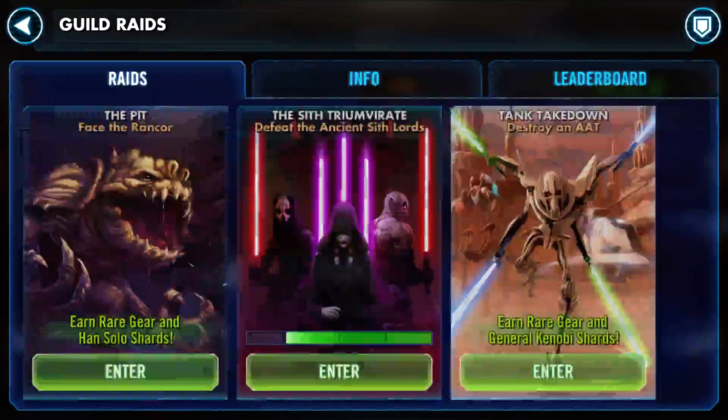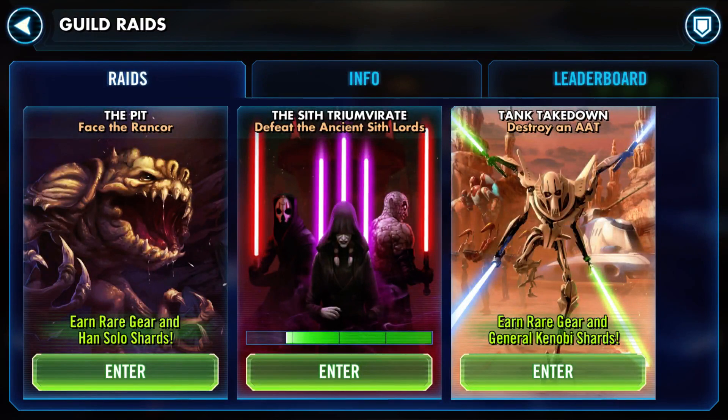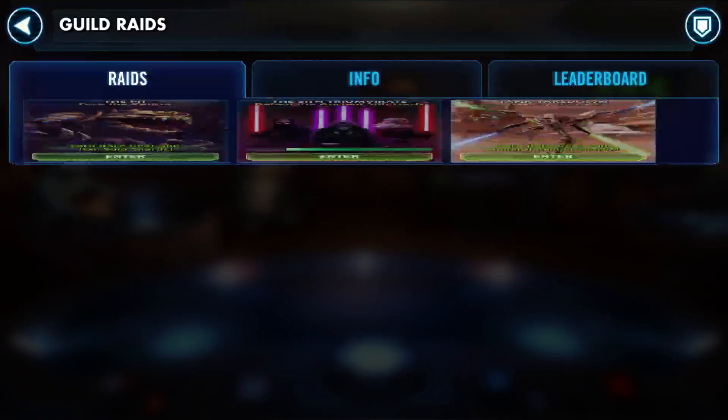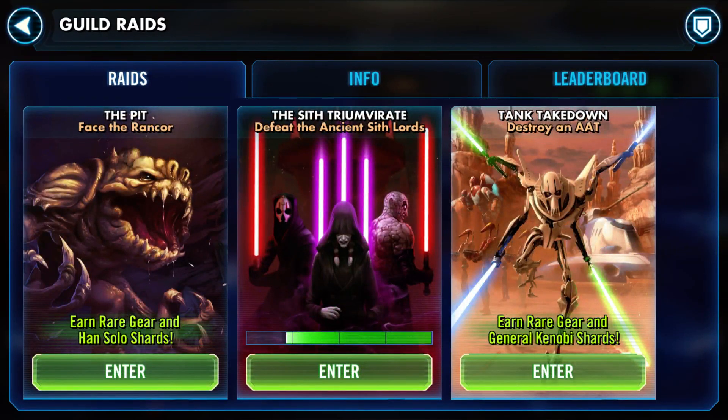The other big thing with guilds is raids. There are three raids in the game right now: the Pit, the Tank Takedown, and the Sith Triumvirate - and that's also the difficulty order. Nowadays I could solo the Pit on heroic, which is the hardest difficulty, if I felt like it - just annihilate it. Tank Takedown still causes me some trouble, and the Sith raid is what we're on right now as far as difficulty goes. We do not do the heroic one yet - we are on tier six of seven, where seven is the heroic.